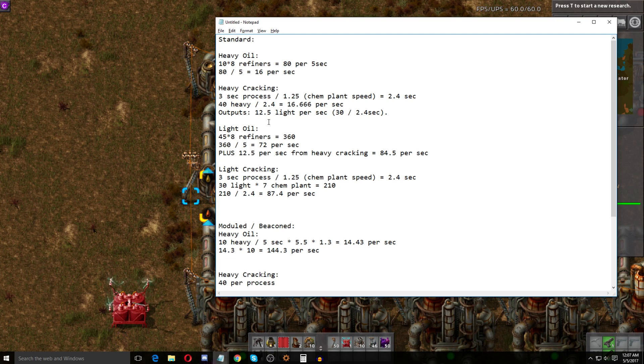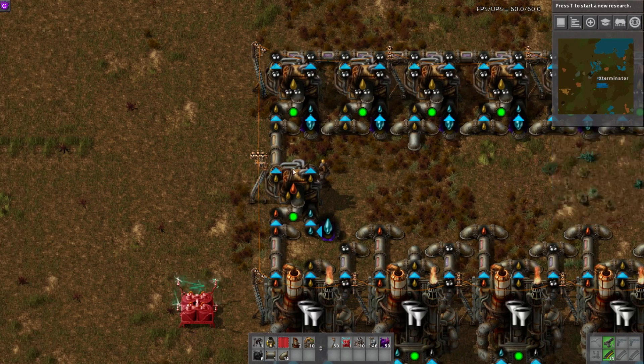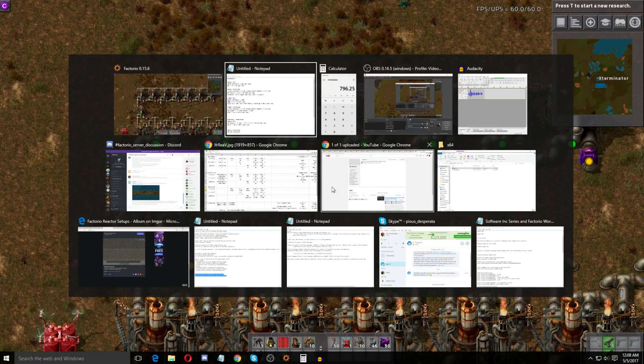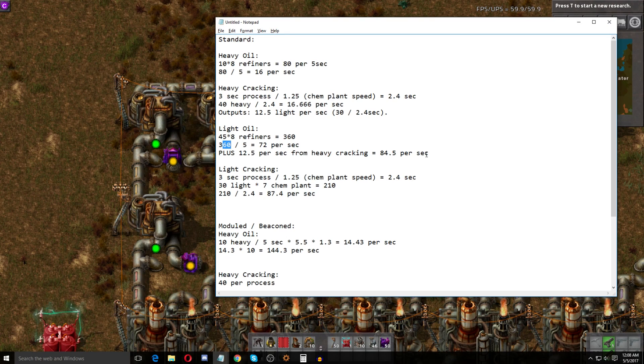It outputs 12.5 light oil per second — that's 30 output per process divided by the 2.4 seconds. For light oil from refineries, they produce 45 per process. With 8 refineries that's 360 per 5 seconds, so 72 per second. We have to add in the light oil we're getting from the heavy cracking, giving us 84.5 light oil per second total between the refineries and the heavy-to-light cracking.